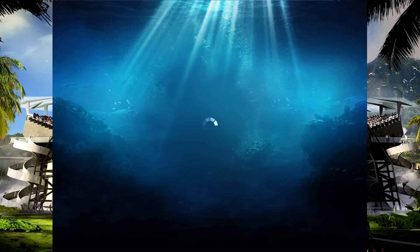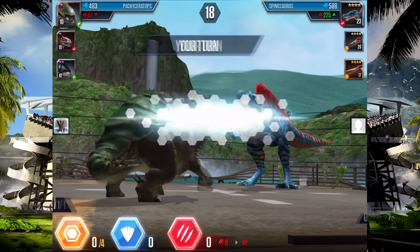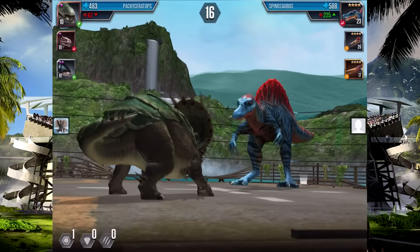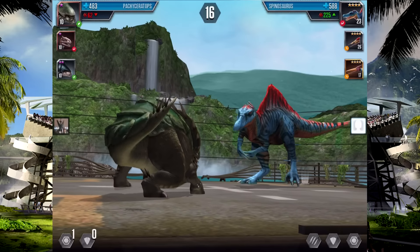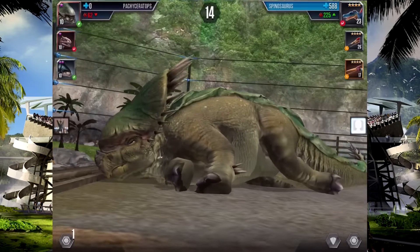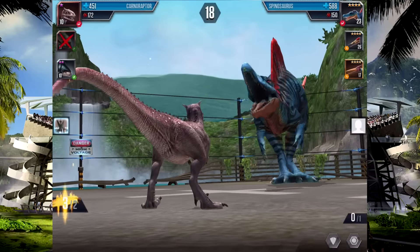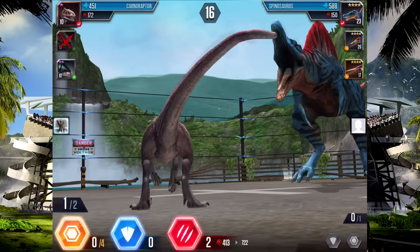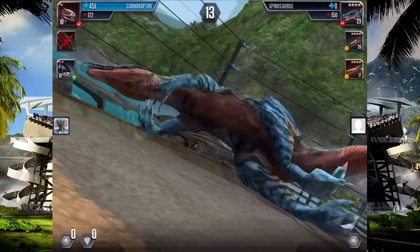We kind of got the advantage — more so than they do. Actually, we have two advantages and they only have one, but their one does knock out my guy's trick, which is kind of a shame. But three attacks should be able to take out Spinosaurus — one, two, three — yeah, three definitely does. And Spinosaurus is down!